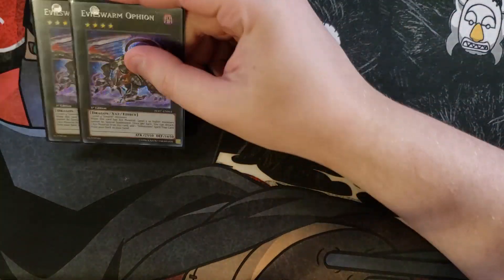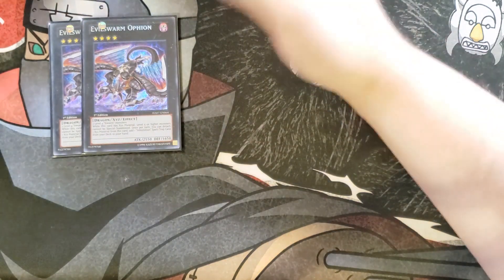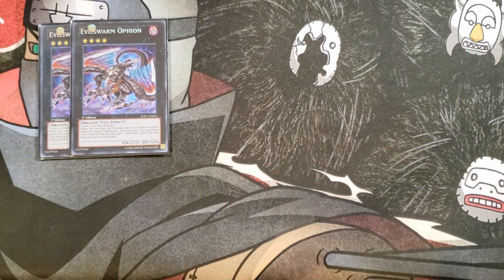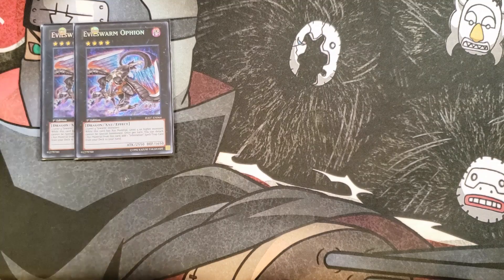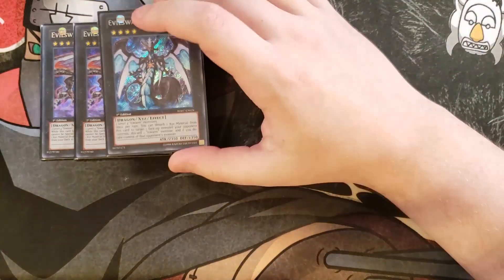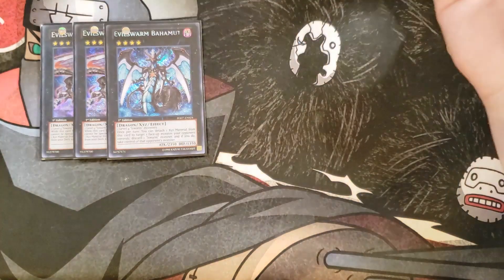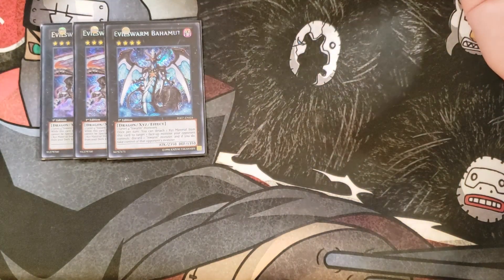For the extra deck, we're going to be playing two copies of Evil Sworn Ophion. You really just need two — if you had to summon a third, something has gone terribly wrong. While Ophion has materials on it, level 5 or higher monsters cannot be special summoned. Once per turn, you can detach a material to add an Infestation Spell or Trap — either Infestation Pandemic or Infestation Infection — from your deck to your hand. We then play one copy of Bahamut, which lets you detach a material, discard an Evil Sworn Monster, and take permanent control of an opponent's face-up monster.